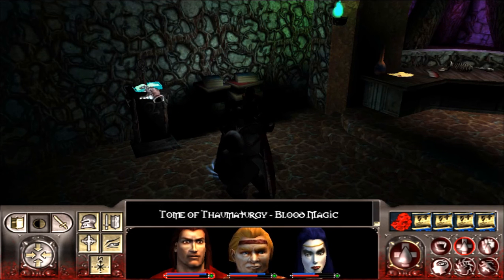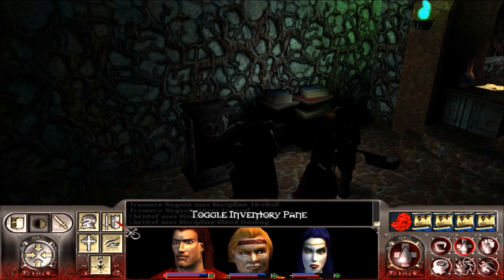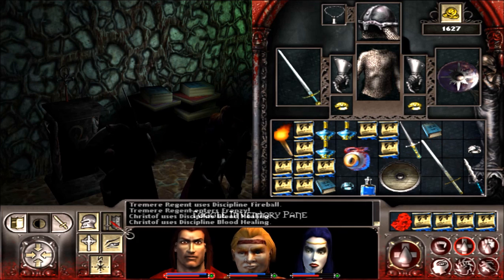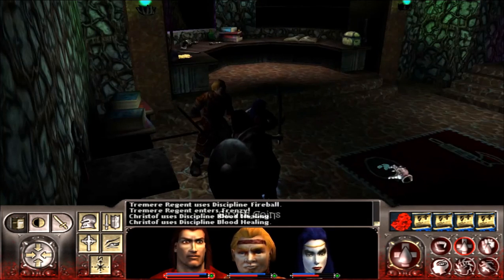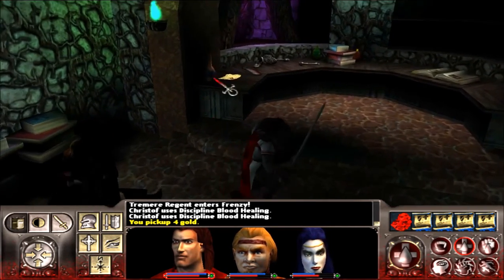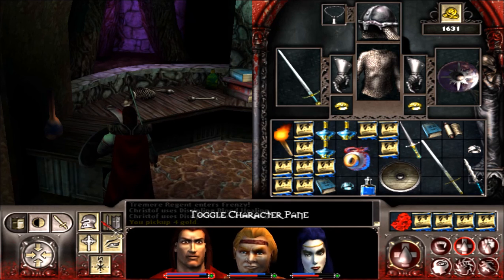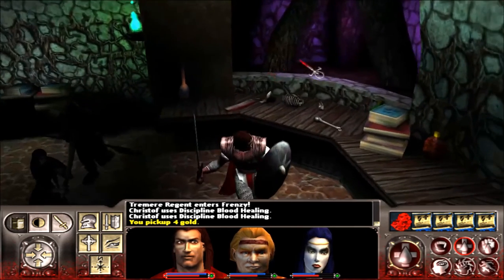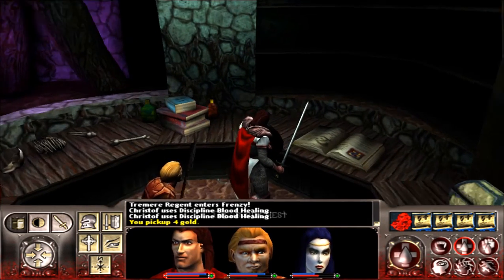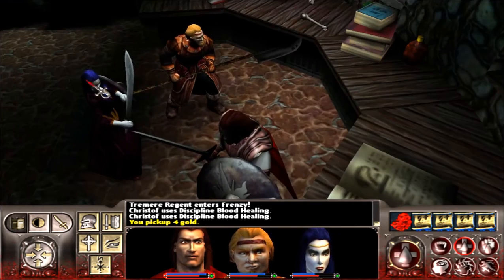Tome of Thaumaturgy — blood magic. Let's see: minimum 25 wits, minimum 25 intelligence, non-human. I guess thaumaturgy sounds like a fancy way to say fireball to me — I don't know, maybe I'm wrong. We've got purple fire up there, got to deal with that. What did I just pick up? A scroll of some kind. Another ring — another silver ring, that's good, that's sellable.